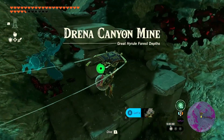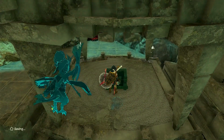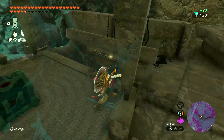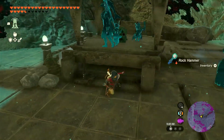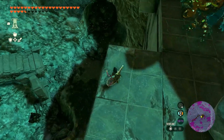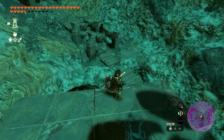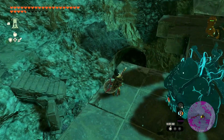The Drenna Canyon Mine. Do we get a piece of gear? Nope — we get Crystallized Charge. I'll take another Rock Hammer though. I don't see a whole lot else here except for Zonite, so rather than get this now — well, I guess we'll go ahead and get it. We'll just cut and come back when we're done. We'll collect all the Zonite and meet you back when we're done.